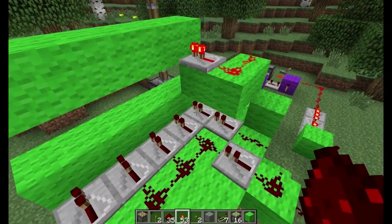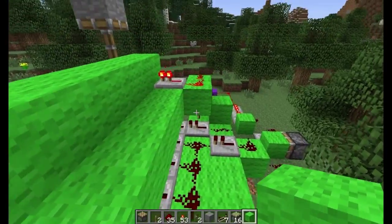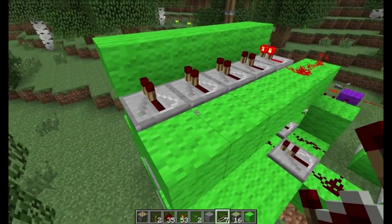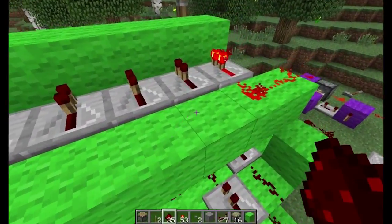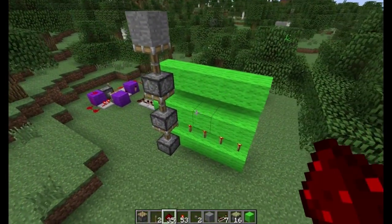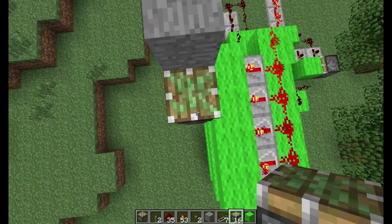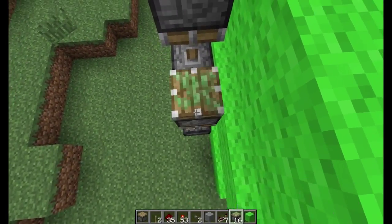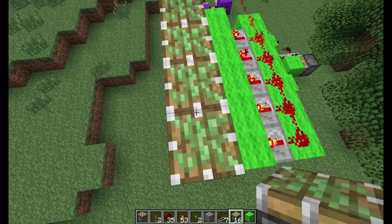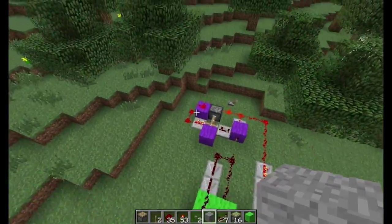Now we put these here like so. Repeaters and redstone dust like so. That should be it. Sticky, sticky, sticky, sticky, sticky, sticky. And there you have it — once again, an expandable vertical piston extender.